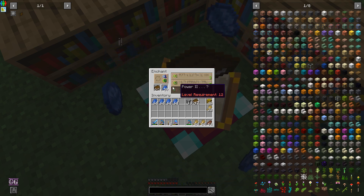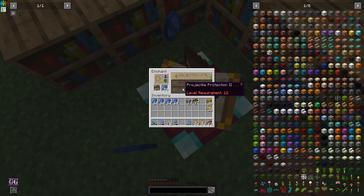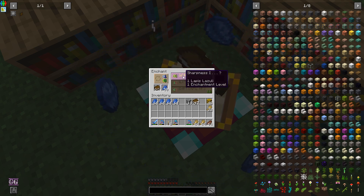In a creative world it's much easier, but here we actually need to use XP and items. I have to go slower here because if I mess up in survival I do mind, because I waste resources technically.